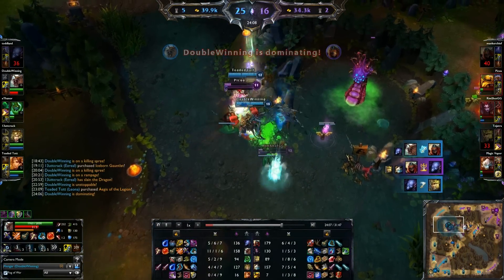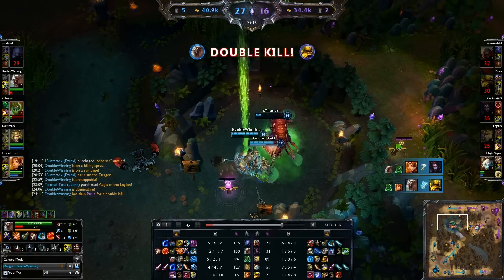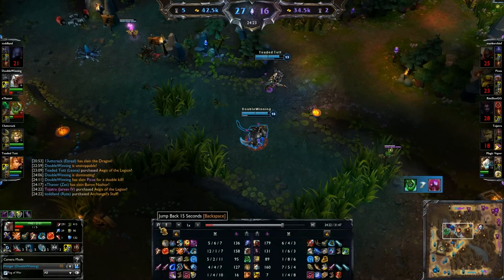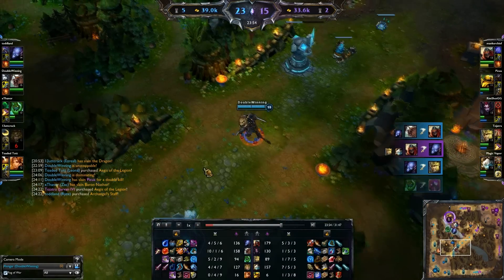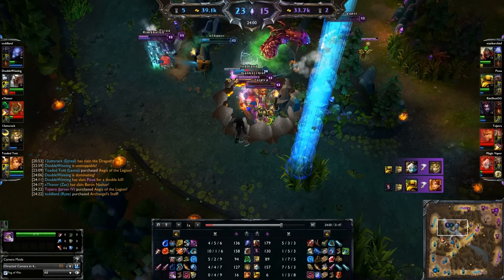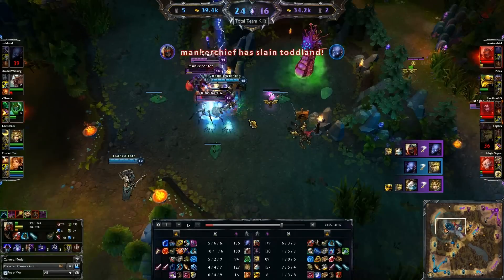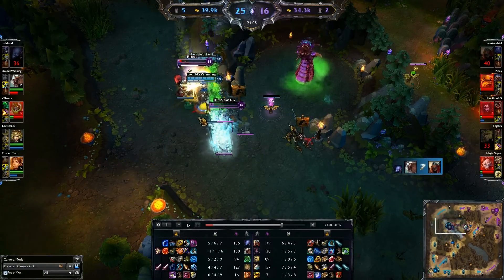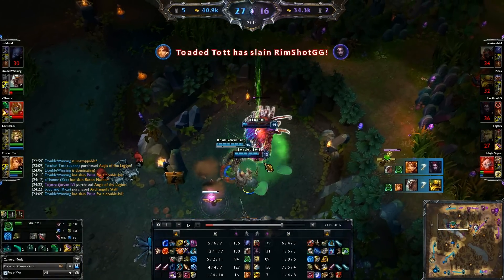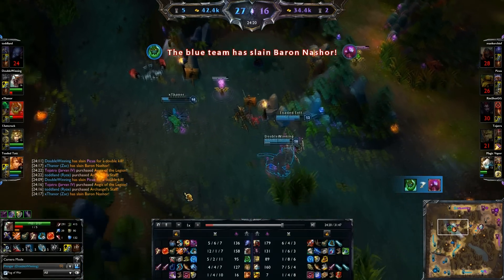They're trying to get Baron, but we had a pink ward giving us vision. They get absolutely dominated — we picked up a double kill and then Baron was super low. We jump in: Ryze goes in first, Zach's already blowing his passive, and I jump in. My AoE from double W absolutely demolishes the team, then I slash them apart. Baron is weak and we end up getting a nice Baron, creating almost a 10k gold lead.